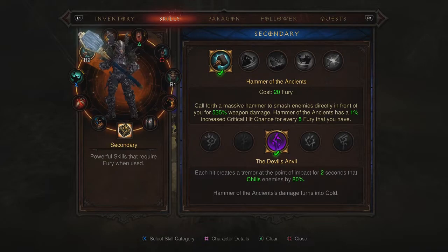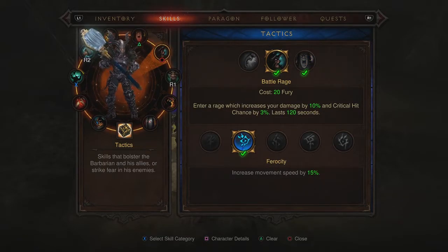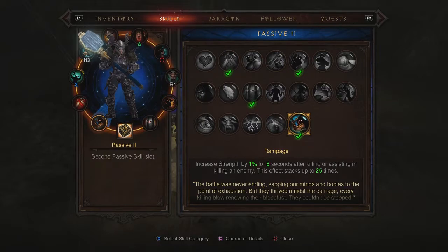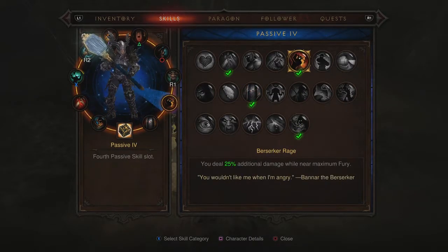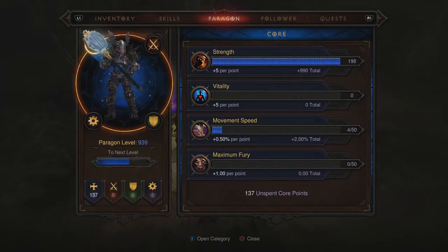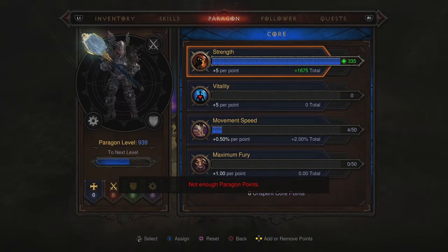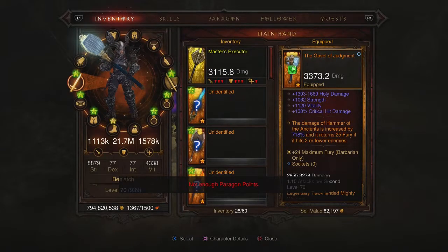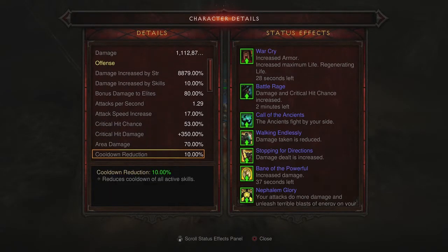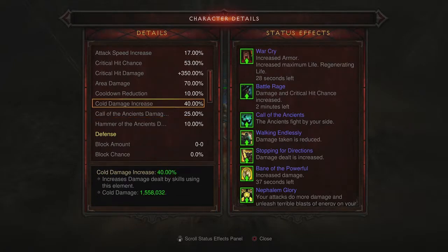For skills I'm running Hammer of the Ancients with Leap purely for the additional armor. You can muck about with War Cry and Battle Rage — just see which ones work better at higher levels. For passives I've got Frostburn in there, which is pretty good because it freezes things on the spot. I've only got 8,800 Strength so you could probably get up to 14,000-15,000 quite easily. I reckon doing GR100 shouldn't be too hard, but we'll see.